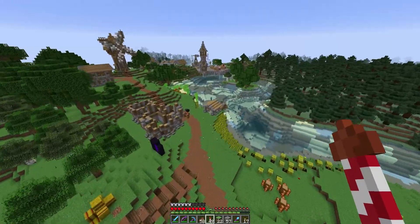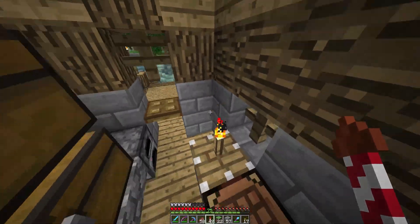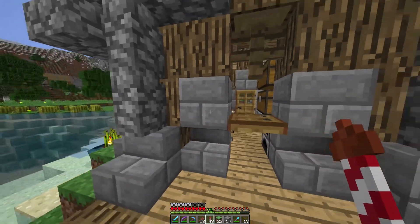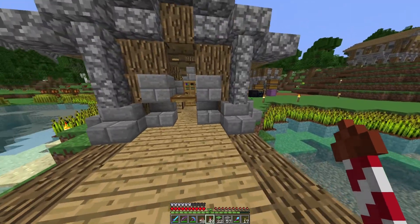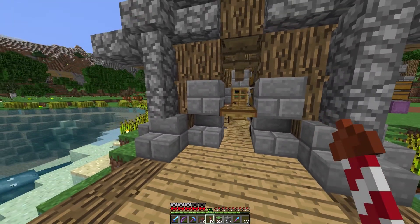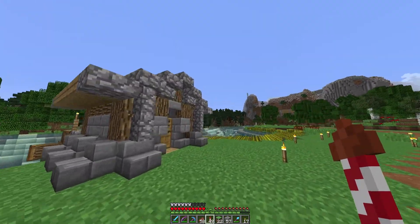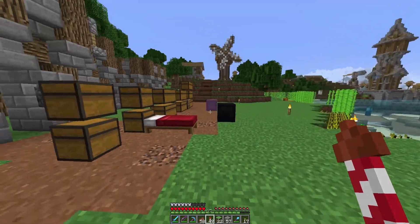Ladies and gentlemen, we have finished building the fishing dock. The roof is done, everything is done. The interior is pretty simple — we get two double chests out of it, nice use of space. We have a table if we ever need to skin a fish or whatever, and we can fish right over here. There's a trap door which kind of makes it feel more like a fishing hut.